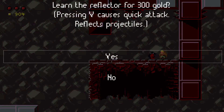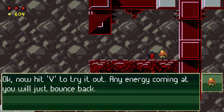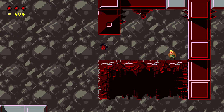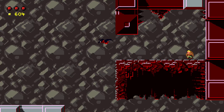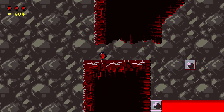300 gold. Pressing V causes quick attack, reflects projectiles. Now hit V to try it out - any energy coming at you will just bounce back. So I get some sort of reflection shield thing. Neat! It's a whole new ability. Thanks! 'Our new technique, it's going to revolutionize violence.' Is that really something you want to do? I guess that's in character.